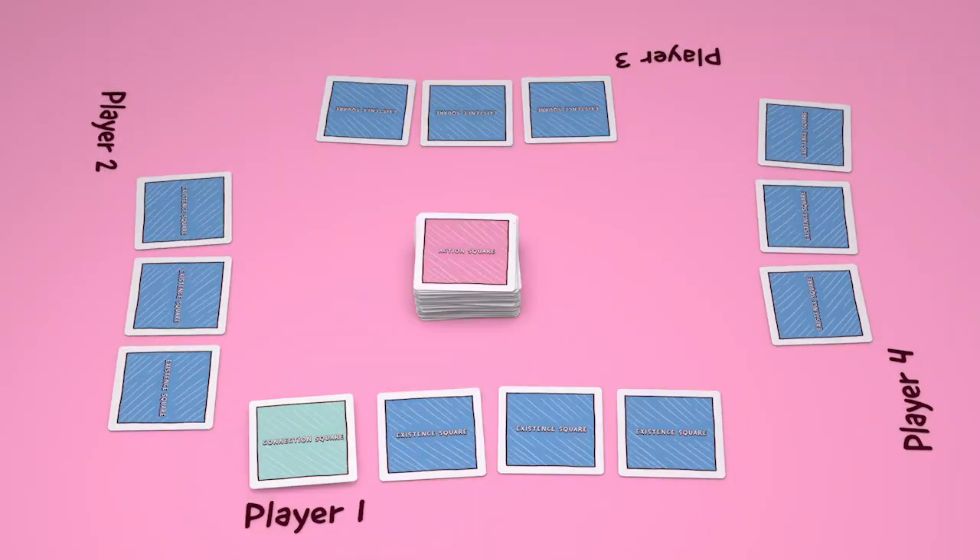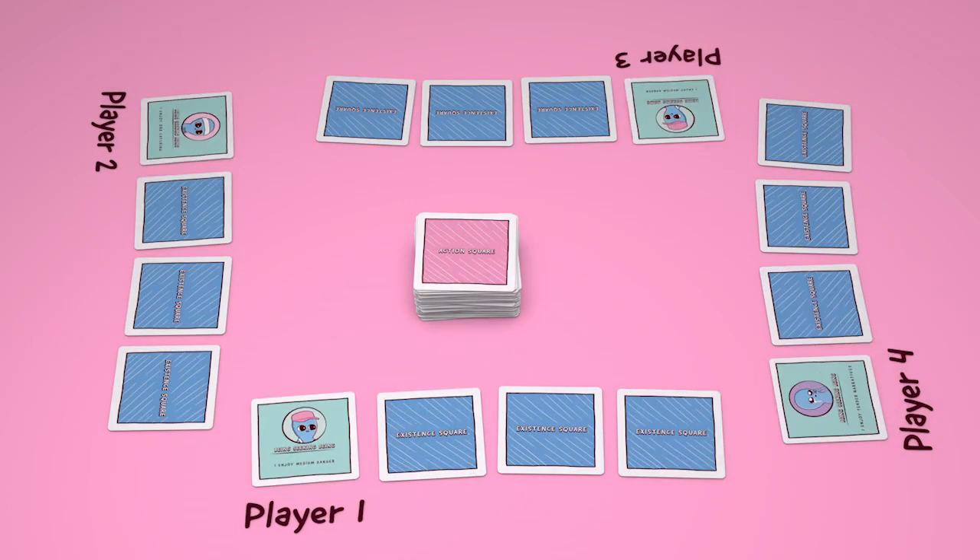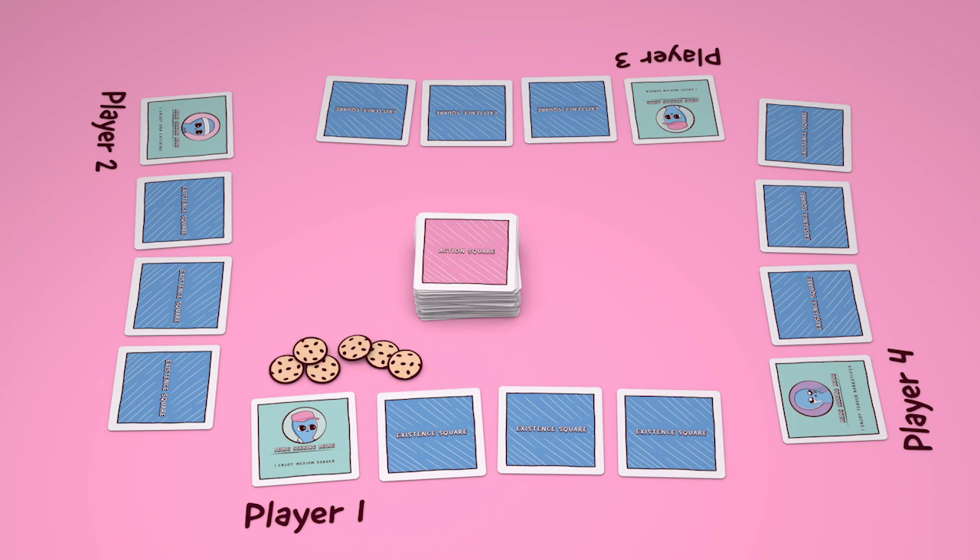Deal one connection square to each player, then have everyone flip them face up. Finally, everyone receives six sweet disks.